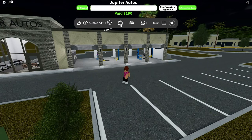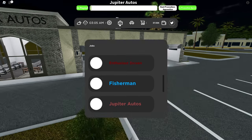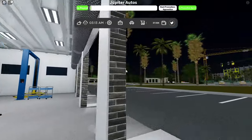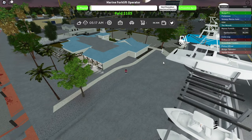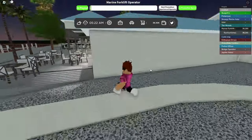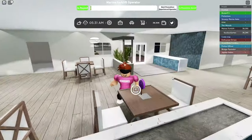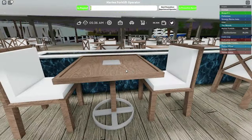The fifth one is going to be at Jupiter's Auto. You just want to go to the briefcase and get Jupiter's Autos, press here, collect the candy — it's going to be right here on this blue cart within the shop. Next, you want to come up to the Marine Forklift Operator job — just click the briefcase and Marine Forklift Operator. Then you're going to walk in here and come to the back tables, and it's going to be right here. You can also go through the front — it will be right at the front table when you walk in.